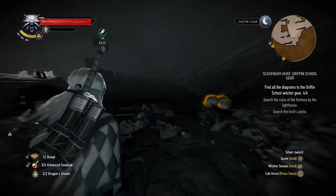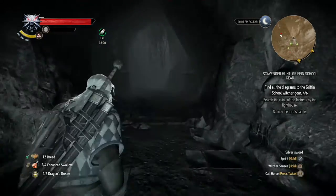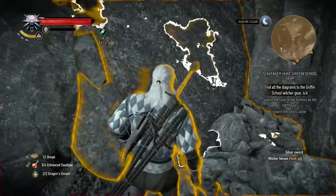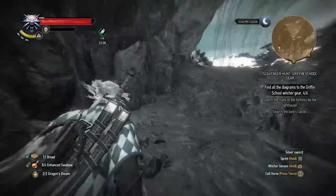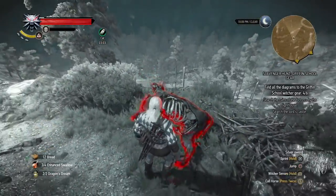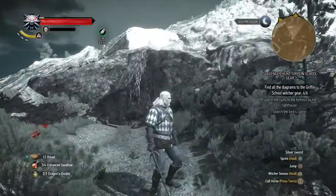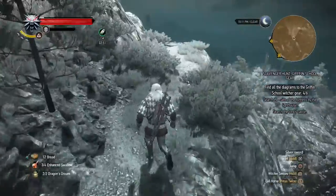So we now have two extra markers. First we have the Ruins of the Fortress by the Lighthouse, which were described in the document. Another illusion. And then we have the Lord's Castle, where we hopefully will find the last missing piece.